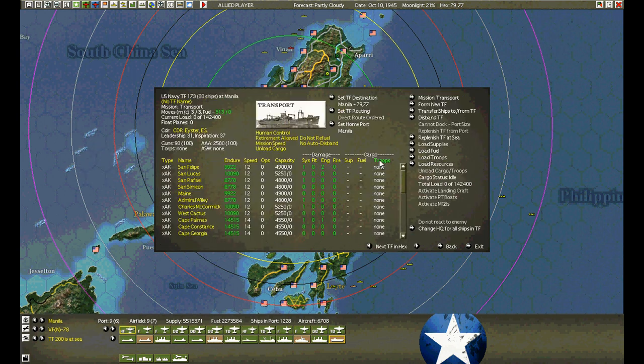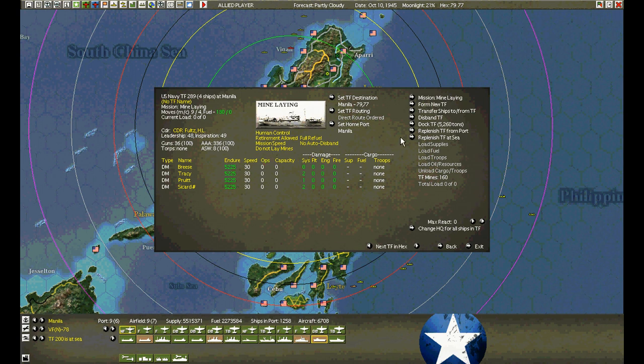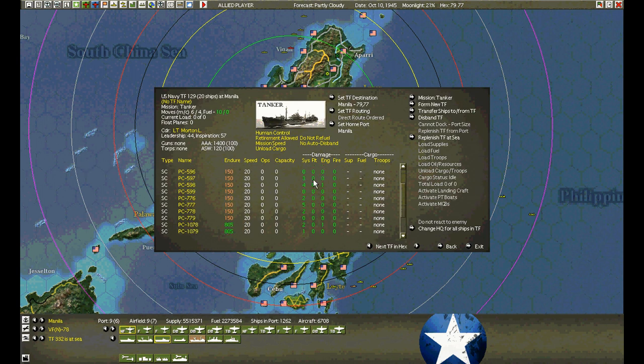Another transport group — disband. A mine-laying group — replenish at sea, disband. The tanker group — these are just the escorts remaining, replenish at sea, disband.